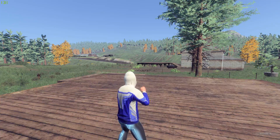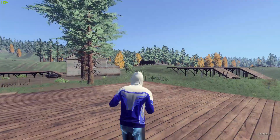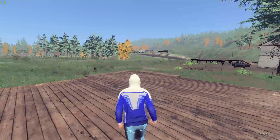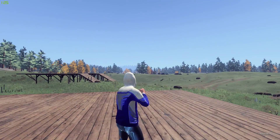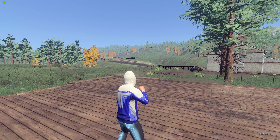Hey guys, it's dubstepclown and we are here today with H1Z1. I wanted to show you guys a little trick with the crosshair. As you can see we got a little white dot — it's pretty difficult to see, especially when you got potato aim, it can be a problem.